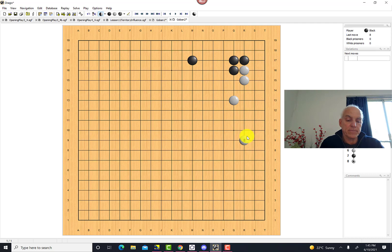Another possibility for black is to seize the corner more directly and put more pressure on white by extending down here. That makes it harder for white to make a base on the side and gives black a little more potential for territory. White will still want to extend to form a position on the side, and then black can make an extension to balance what he has and to protect the cut that is now there.